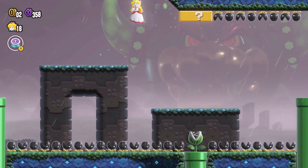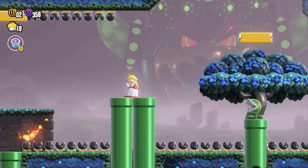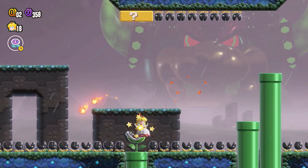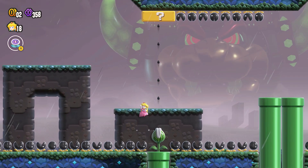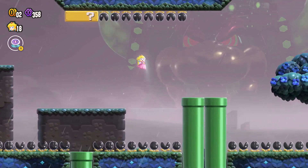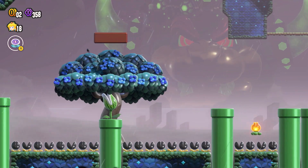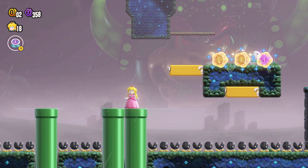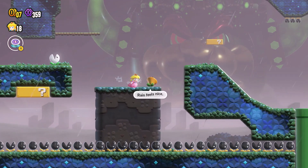Go up here — nice. Oh, he shoots straight up. Get him out of there. That pipe just blocks that — good. I wanted to find out if I could go down, I cannot go down. Just go here, get that. Wait for this. The muncher got me.